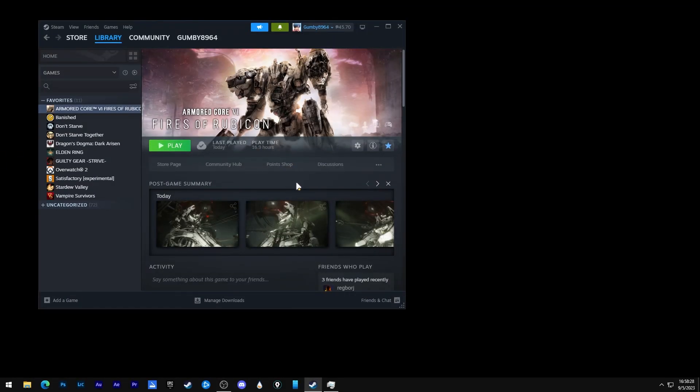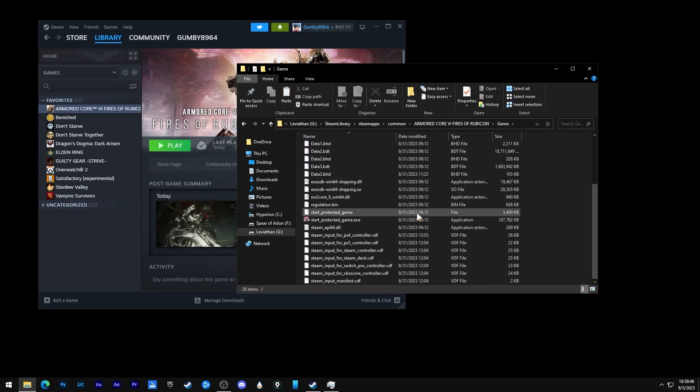To solve your problem with Armored Core 6, the first step is to go to the Steam library and click on Armored Core 6. Click the manage slash gear icon, go to Manage, then Browse Local Files. Go to the game folder and look for start_protected_game — this is an .exe.